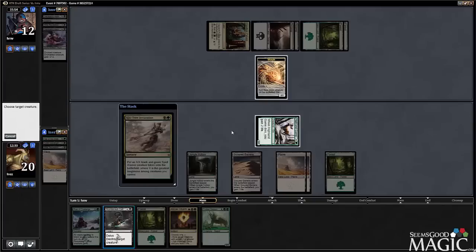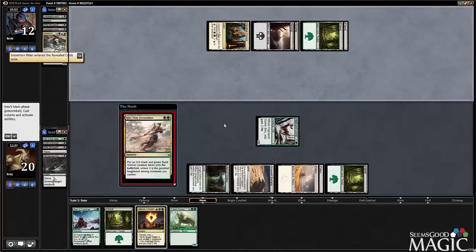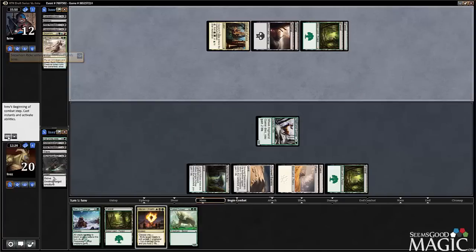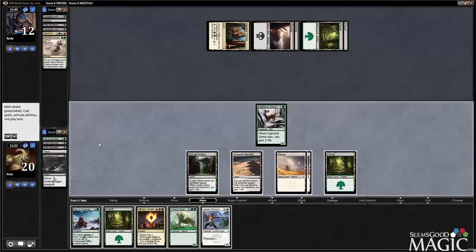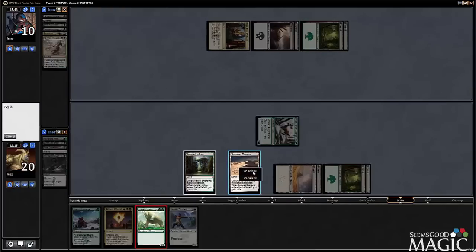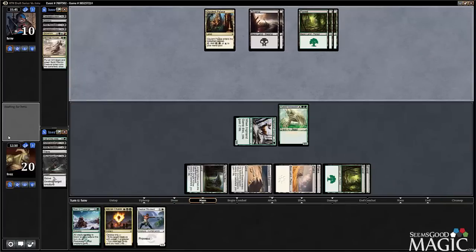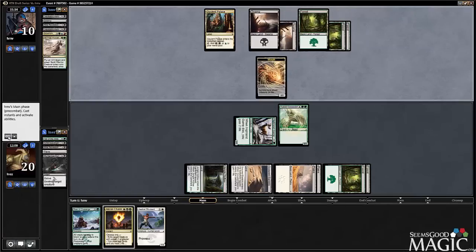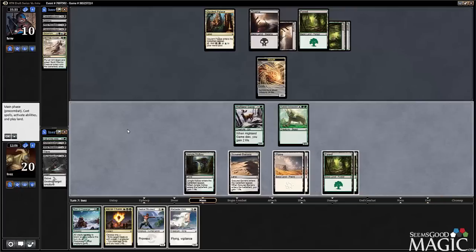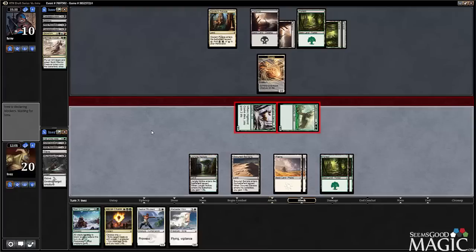That's interesting — I guess we'll Murderous Cut that. Pretty solid two-for-one. Play the Colossidon — this forces him to basically kill it, so we'll get another hit in at least. Just go ahead and bash in here.